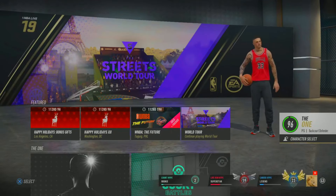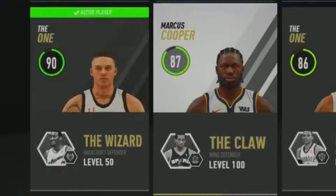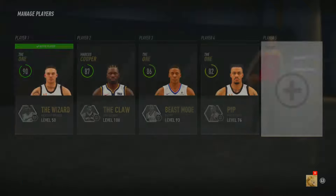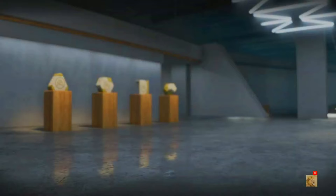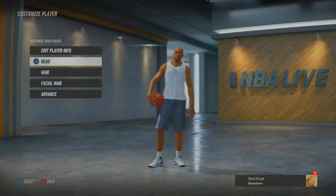I'm gonna do it right here. Make sure you got a level 100 player. Go create your player. I'm gonna put y'all on game too — sleeper build, cold ass build right here. I ain't really jumping on all this, I'm just trying to get it done.